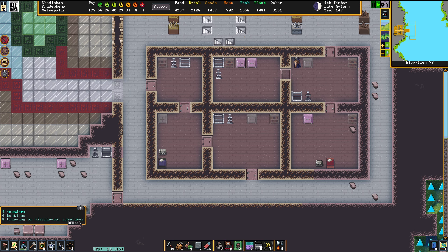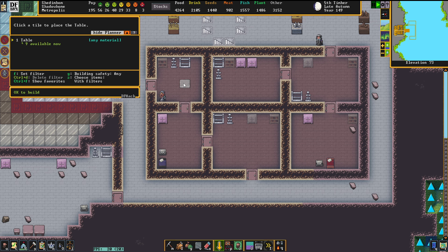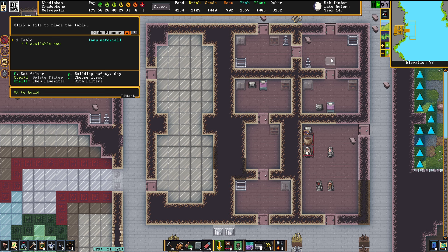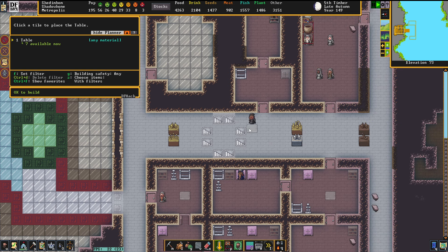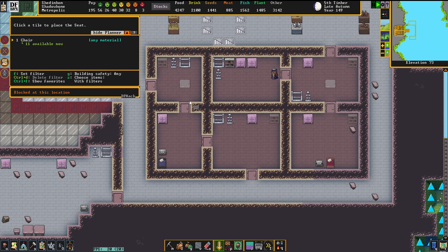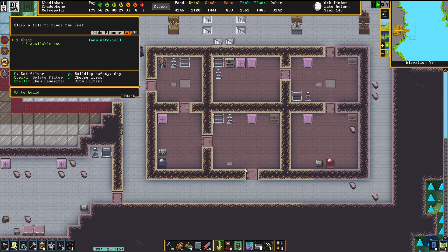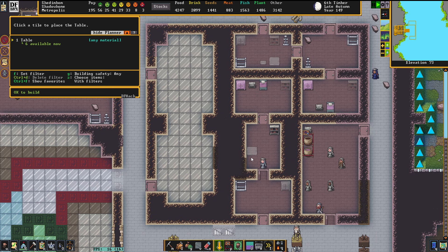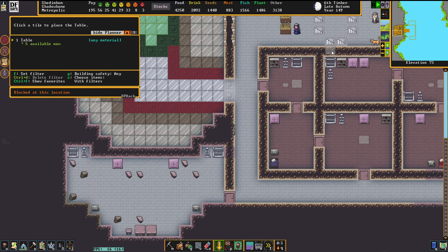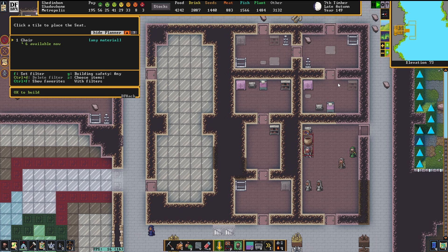It doesn't need much of a function — just stuff that looks nice. Dwarf Fortress suffers a lot from a lack of props in my personal opinion. It would be really amazing if we had more things to just put into our rooms. Last but not least, a couple of chairs — I just realized I need more tables and chairs. Each of these apartments' two rooms needs a table for the office and dining room, though I'm not going to shadow-assign these rooms; they're just going to exist.